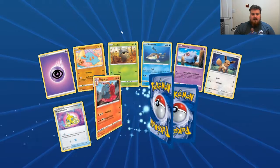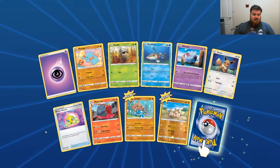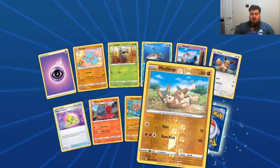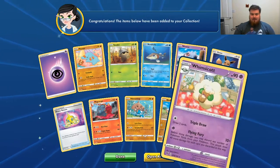Psychic Energy, Pham P, Sea Dotter, Arrokuda, Woobat, Eevee, Drone Rotom, Magmortar, Hitmontop, Reverse Fighting Type Mudbray, and Whimsicott.